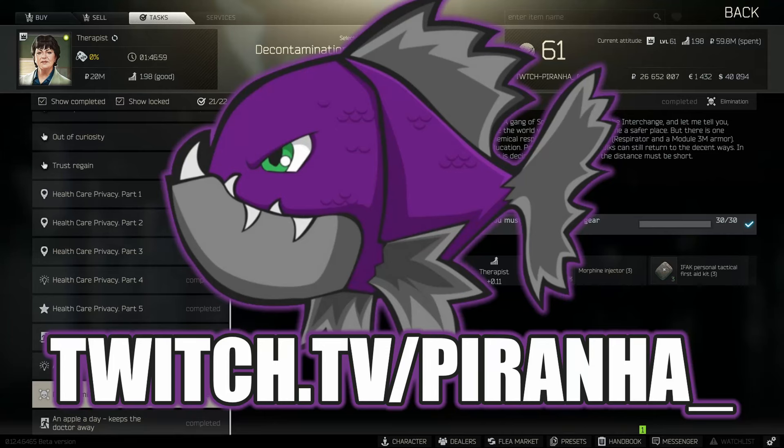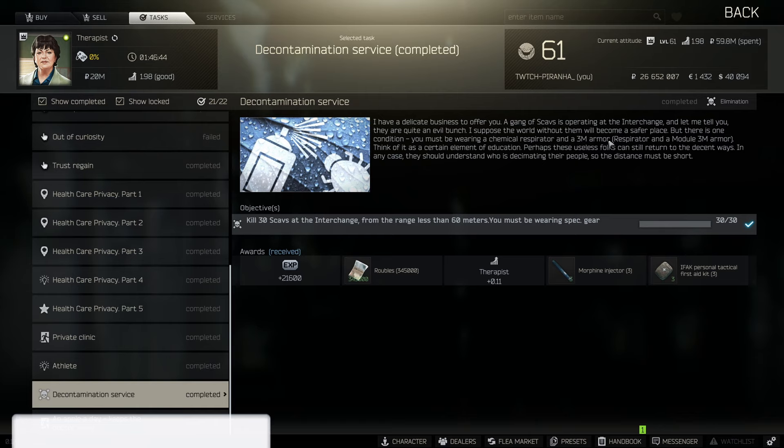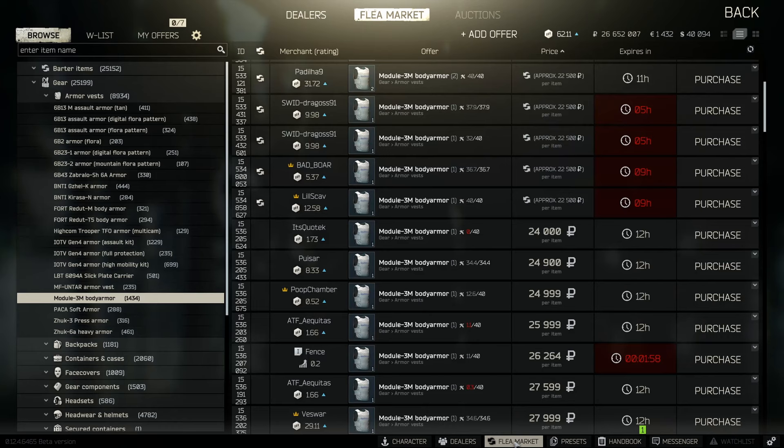Hey guys and welcome to a therapist task guide for the Decontamination Service quest. For this one you need to kill 30 scabs on Interchange from less than 60 meters, and you must be wearing specific gear: that specific gear is a 3M armor and a respirator. So let's just get straight into the armor — this is the 3M armor.